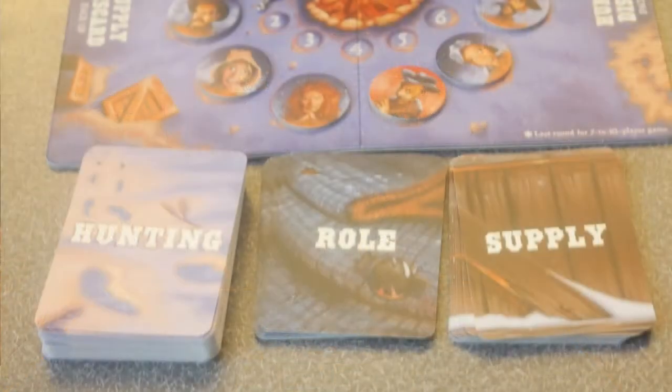One of the really interesting things about this game is that in most werewolf or Secret Hitler style games, at the end of every round someone is eliminated. This game has an option where every round everyone is dealt supply cards or hunting cards, and if you can get enough food together after everybody contributes, everyone might survive and you just go straight to the next round.